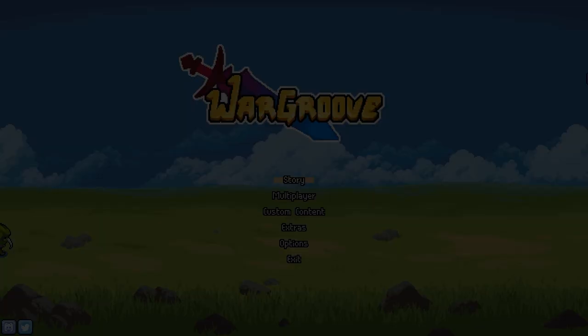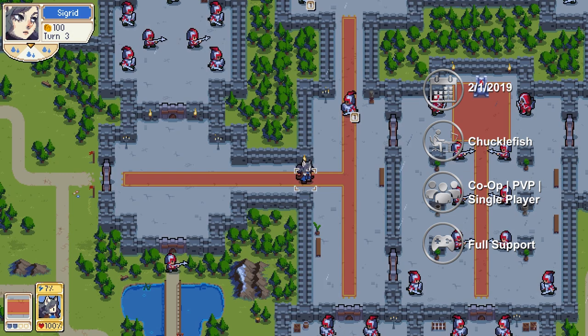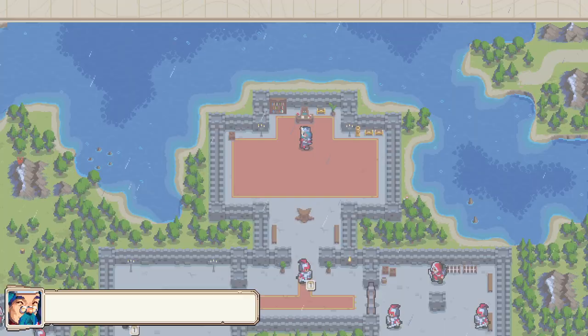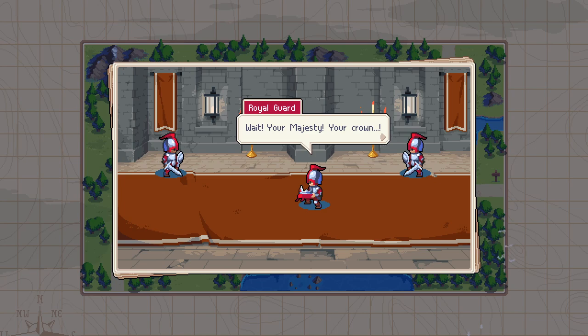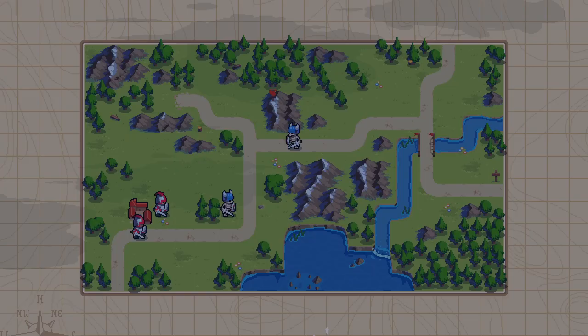Wargroove is a turn-based tactics game from developer Chucklefish, released in 2019. Wargroove takes a lot of inspiration from the Advance Wars series, but changes out the modern war setting for a full-fledged swords-and-sorcery fantasy setting. It takes place in a world called Orania, featuring all the fantasy standards — knights, undead skeletons, and a vampire who assassinates the king to kick things off. The first campaign has you taking control of Mercia, daughter of the recently deceased king and newly crowned queen. Apparently there are fifteen campaigns in the game, each focused on a different commander, which sounds like a lot of content with some really cool storytelling possibilities. While the story isn't anything mind-blowing, it's serviceable enough to keep your interest in between battles.